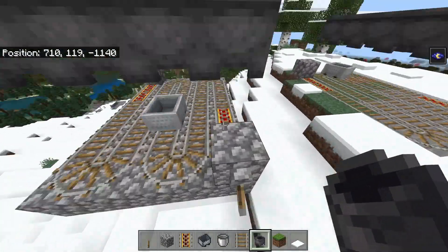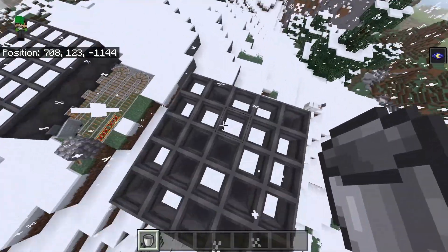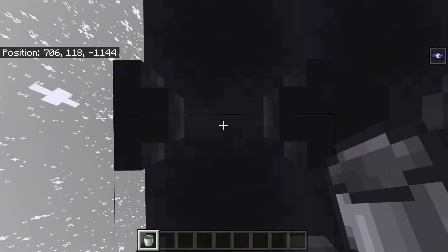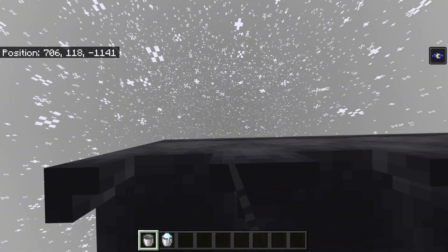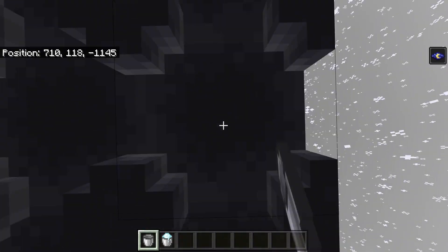Now I'll show you guys how to use this farm. All you have to do is wait for it to rain, and once it's raining you should see snow filling up your cauldrons. To use it, just come down here and get into the minecart. Once you're in the minecart, look directly up and hold down your right-click button. Once you see that one is full you can just collect the powder snow like that — whenever we see a full cauldron it'll automatically pick it up.